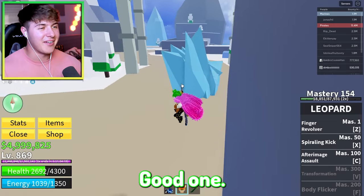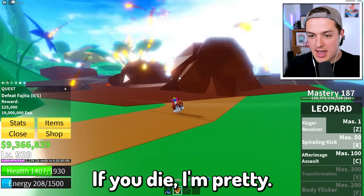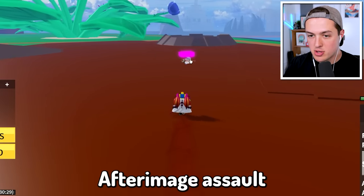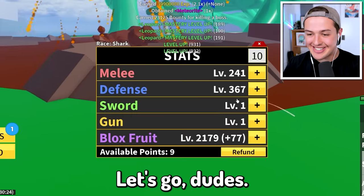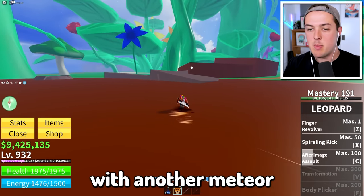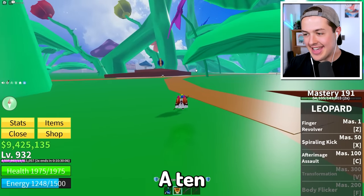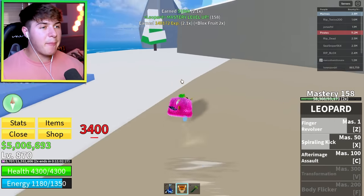I almost got him — I just gotta make sure I don't die. If you die I'm pretty sure the boss resets itself. One more After Image Assault — we got it! Let's go! I leveled up a bunch. Let's get a little more health while we're at it, just in case I get hit with another meteor to the face. Adam, we're on a 10 level countdown before I unlock Body Flicker.